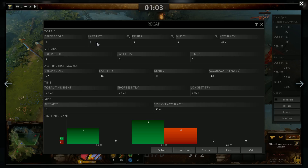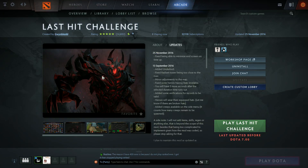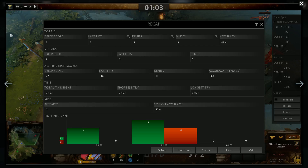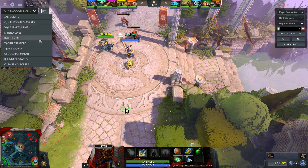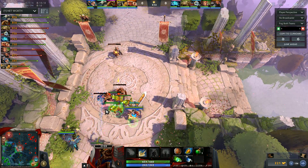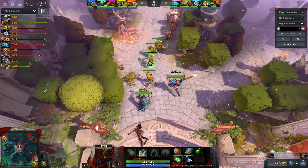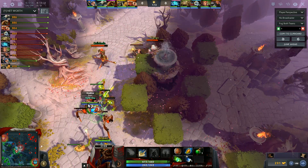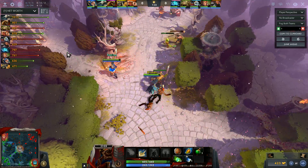If you can't even get 15 last hits in the practice game, there's no way you're going to get close to 75% efficiency in a real game. This is preparation — this is more important. If you're trying to improve as a player, you need to improve your last hitting. You just missed a last hit right there, and this is another one — these are last hits you really should not be missing. If you're not being contested at all, those last hits should not be missed.